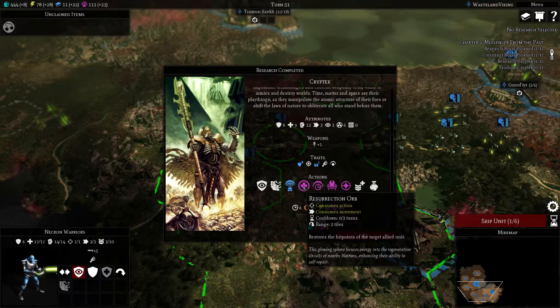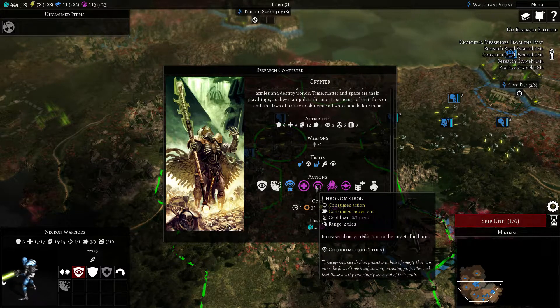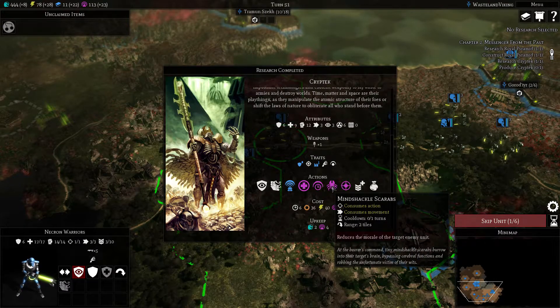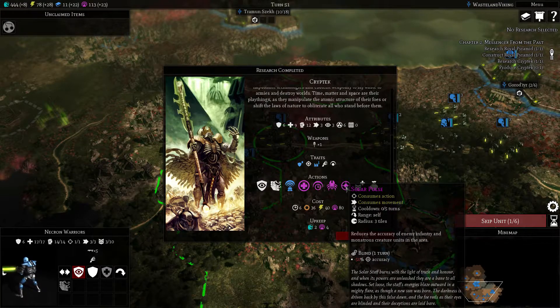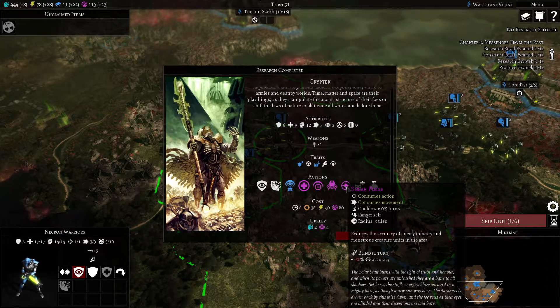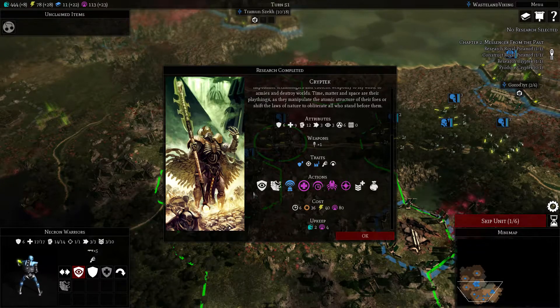Resurrection orb restores the hit points of the target allied unit. Chronometron increases damage reduction to the target allied unit. Mind shackle scarabs reduces the morale of the target enemy unit. Solar pulse reduces the accuracy of enemy infantry and monstrous creature units in the area by minus 50% - so they're blind for one turn. It's really good.